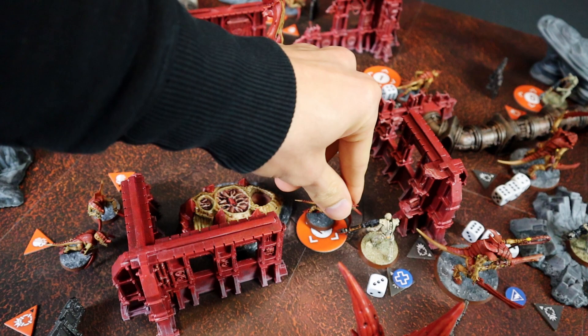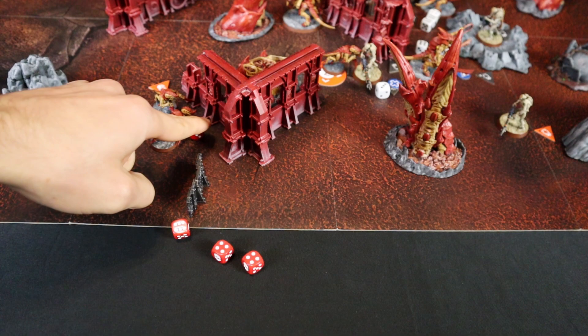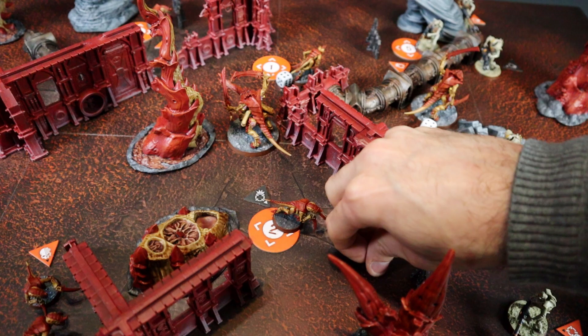Roadrunner sees his friend fall and runs to his rescue, but arrives too late. He then decides to avenge him by doing 4 attacks at 4 on the Necron — I just need you to hit a single attack and he's dead. There he is! He's pretty angry. No need to roll, she's dead. Piper greets us happily knowing that she has brought a Hormagaunt with her. Thanks to Roadrunner, I earn 1 victory point for the Protect the Assets TAC OP.